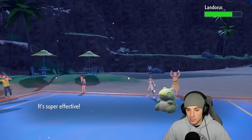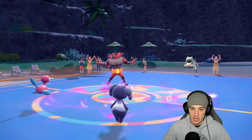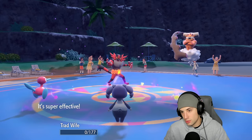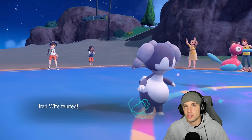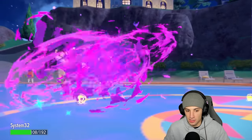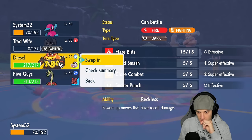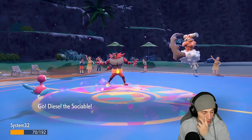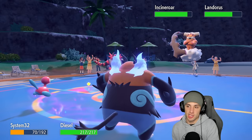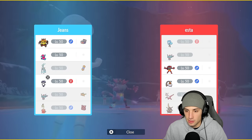Ice Beam should take off the Substitute — it fades. Incineroar probably KOs Indeedee and Landorus KOs Porygon-2. We only have a few Trick Room turns left. Protect might be coming. Sludge Pump flies and we actually survive! Emboar time! I might go for Tera Slice just so we don't take damage from Sandsear Storm, but I'm definitely going Ice Beam in the Landorus slot to KO it, then Close Combat choice to finish off Incineroar.